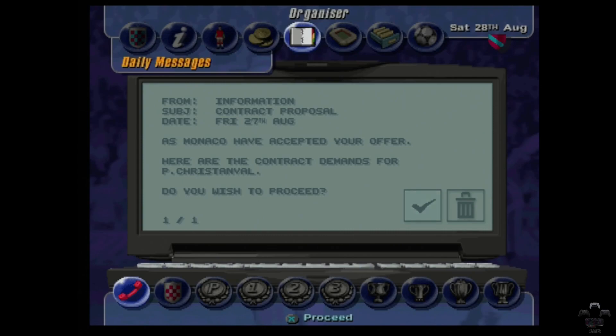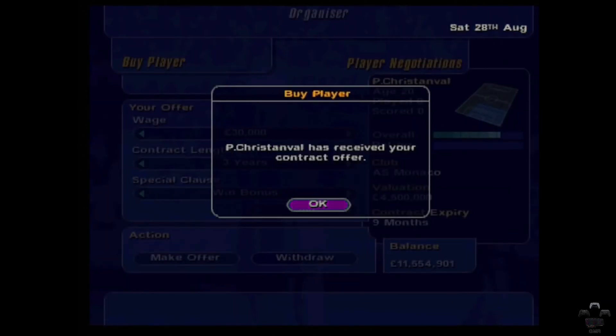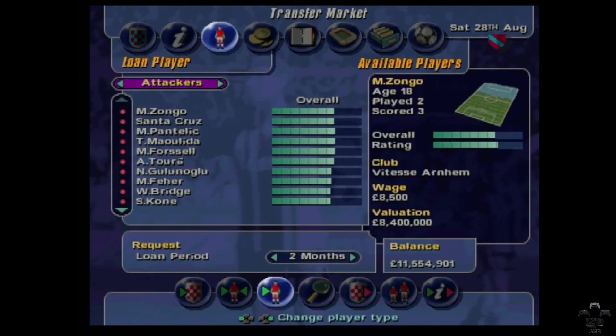They've accepted. I don't know how much to offer him — let's do 30 grand a year, three years, win bonus. I can't remember if 30 grand a year is good or not.